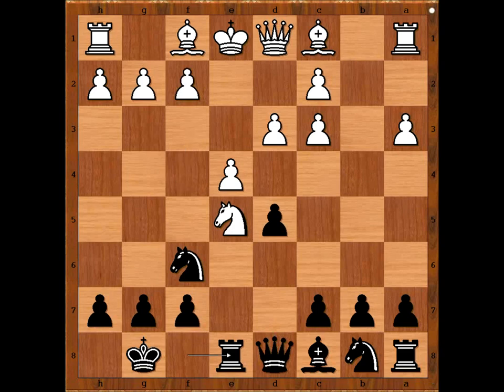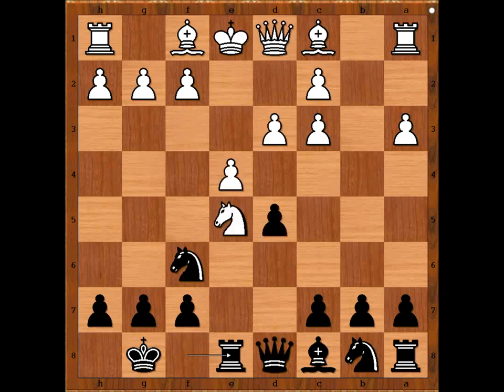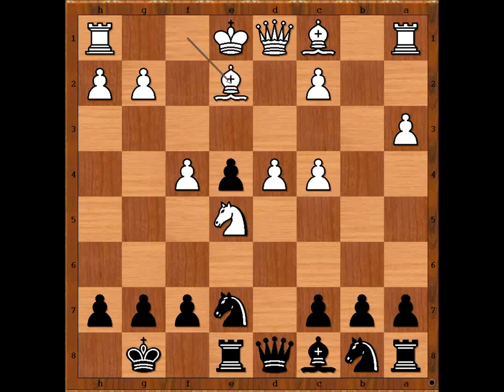If Knight goes to f3, then d takes on e4, and after d takes on e4, Queen takes Queen, King takes Queen, Knight takes on e4, threatening Knight takes pawn on f2 — so Black is better. So Francisco Lupi played f4. d takes on e4, d4, and the White Knight on e5 is rock solid. Maybe. Knight to d5, threatening Knight takes pawn on c3. c4, Knight to e7, Bishop to e2. White is only one move away from castling.